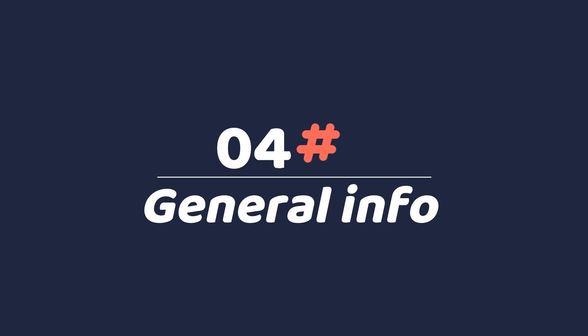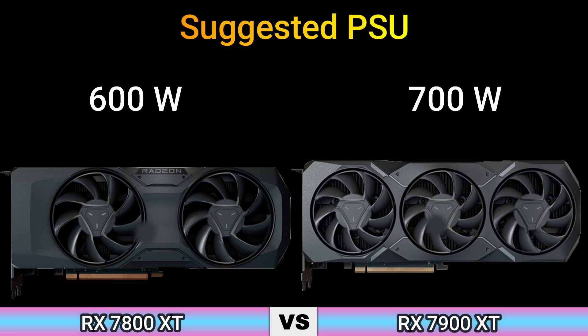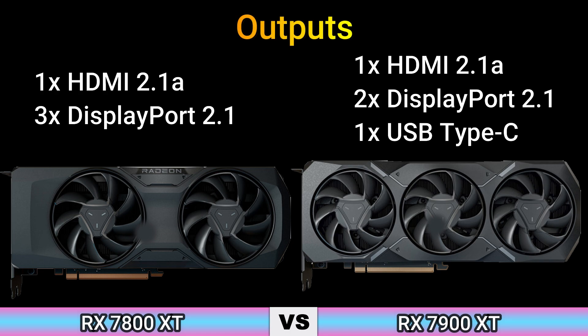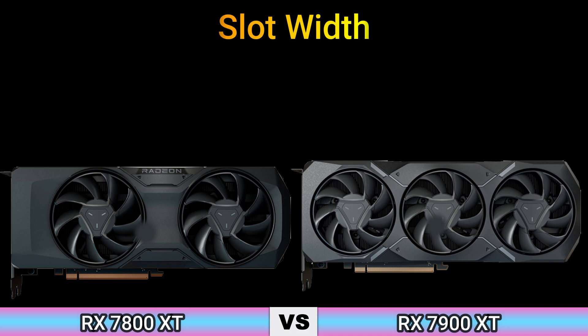Part 4, General Information. Thermal Design Power: 263 Watt and 300 Watt. Suggested PSU: 600 Watt and 700 Watt. Outputs: 1x HDMI 2.1A, 3x DisplayPort 2.1, and 1x HDMI 2.1A, 1x DisplayPort 2.1, 1x USB Type-C. Power Connectors: 2x 8-pin. Slot Width: Dual Slot.